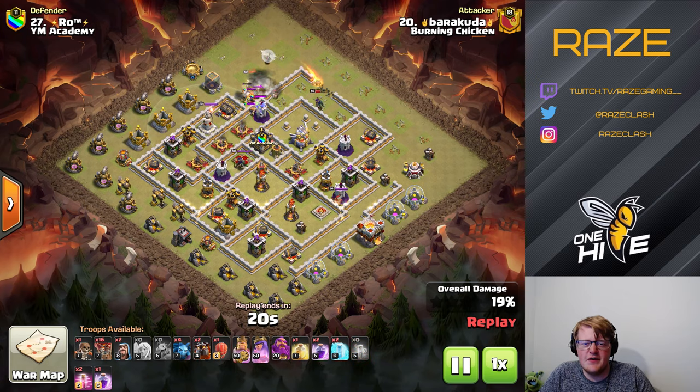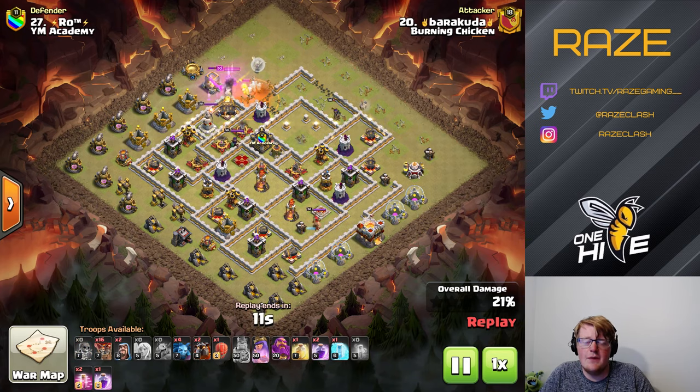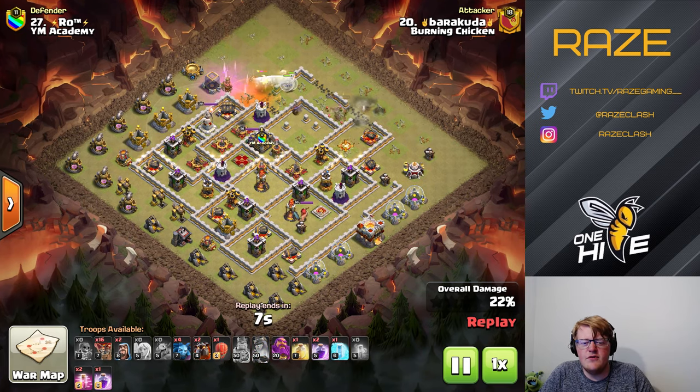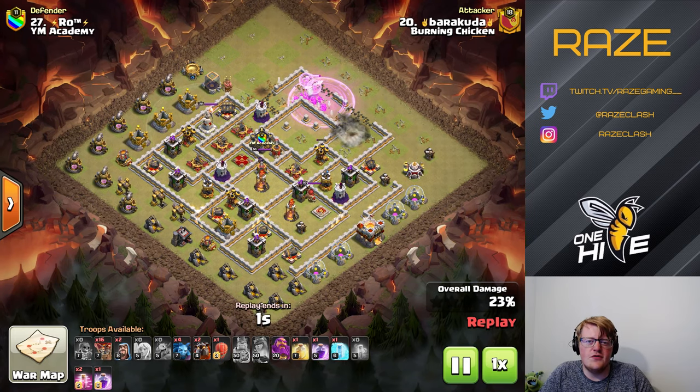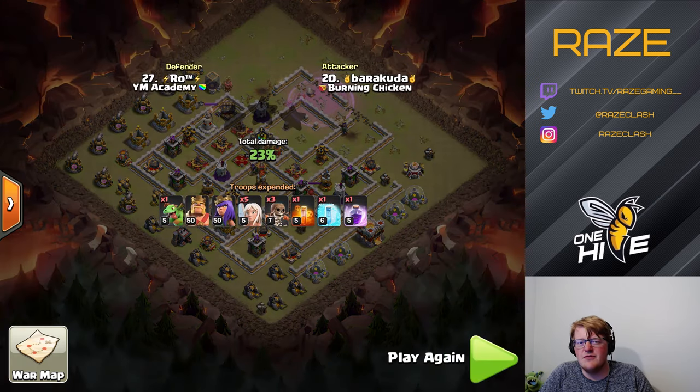The Clan Castle comes out with a Baby Dragon and Valks — that helps quite a bit against Queen Charges, because Valks have a lot of HP and the level 50 Queen at Town Hall 11 isn't strong enough to take down those troops easily. The Queen goes down and that's about it for the raid. Hope you enjoyed the base, hope you learned something — I've been Raised Gaming and I'm out.